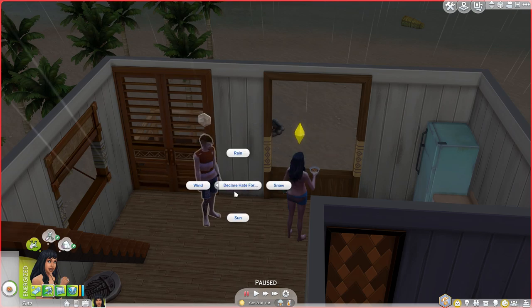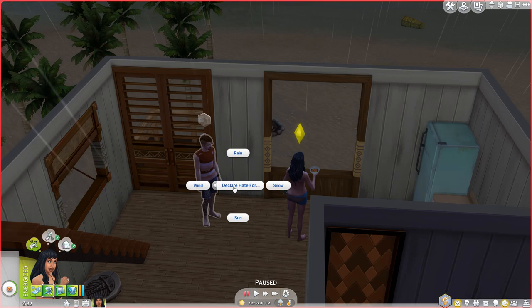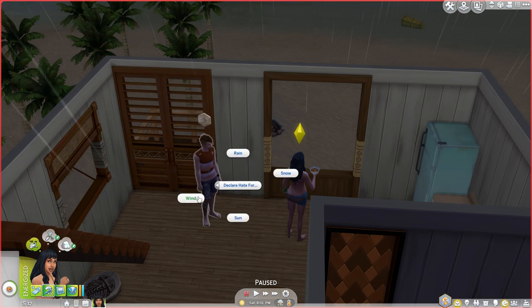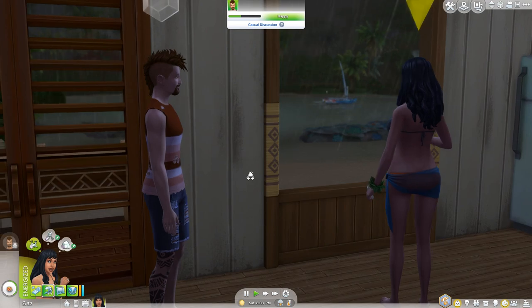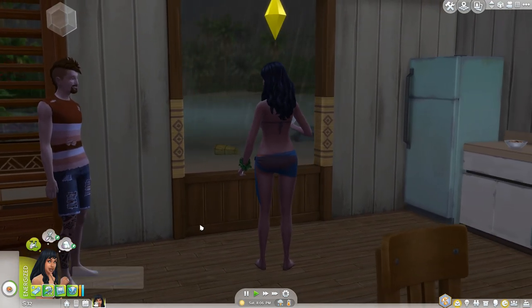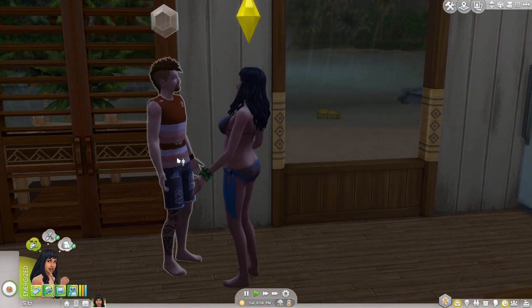Declare weather preference — let's declare our hate for the rain, because of the lightning and the way it really makes her nervous. She does better on sunny days. I've never declared hate for a weather type before. And we're just nibbling our coconuts.